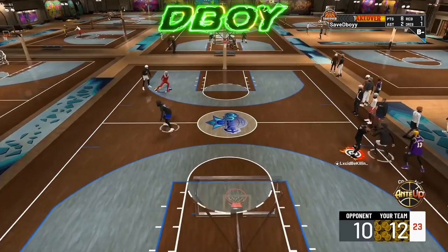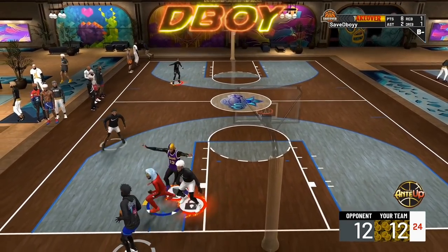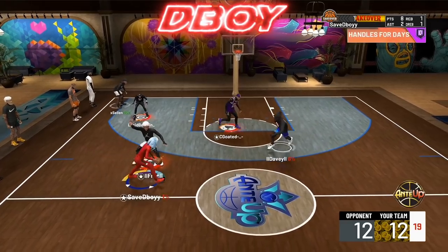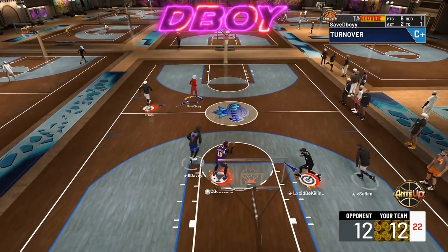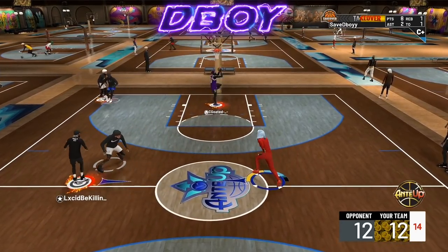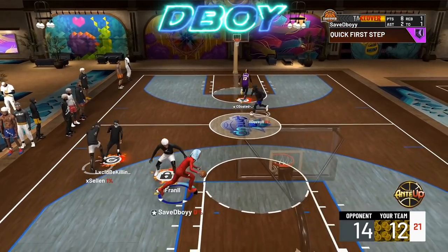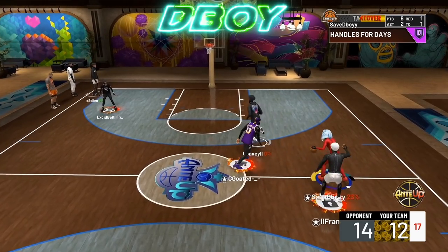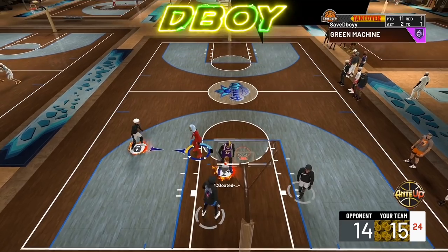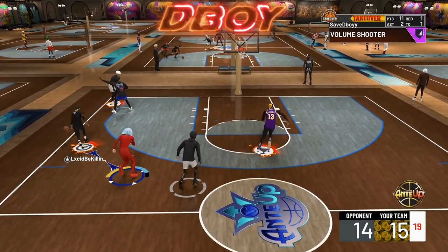If the guard has takeover, double team — tell your center to stay up and double team, whatever you have to do to stop him from scoring. The whole team has takeover and showtime. Showtime is a great badge — if you don't know, it gives your whole team takeover. Even when their whole team has takeover, don't get mad, don't get scared to score. As you can see, I green on both of them — they can't guard me. Forget the lockdown, do not worry about the lockdown having takeover, play the same way, don't be scared to take shots.